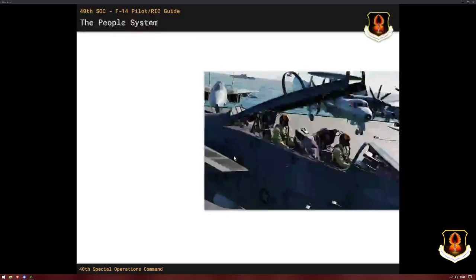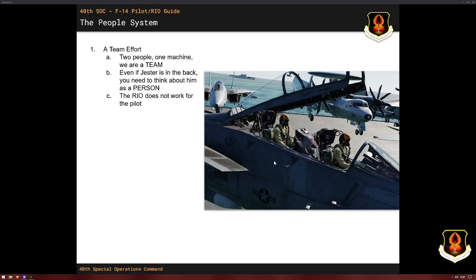Speaking about the people and the people system — you've got two people in this jet. There are very few modules that have true multi-crew, and the DCS F-14 is one of the most unique because the overlap between these two people is minimal. There are lots of things the guy in the front can do that the one in the back can't, and vice versa. It's a team effort. Both people are one machine, and it actually doesn't matter if the person in the back is Jester or a human.